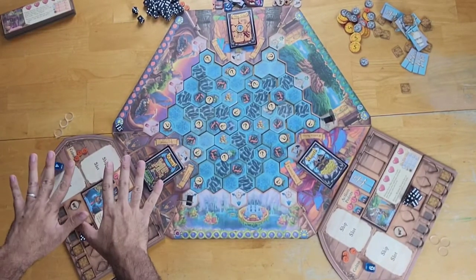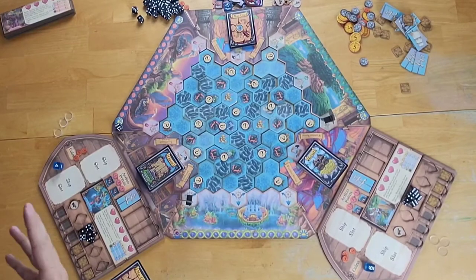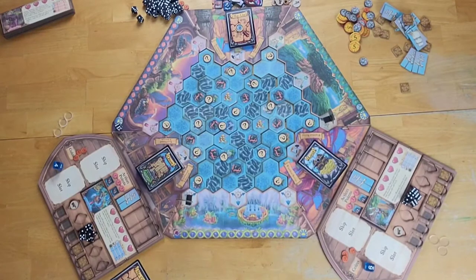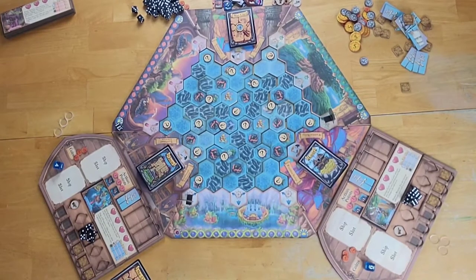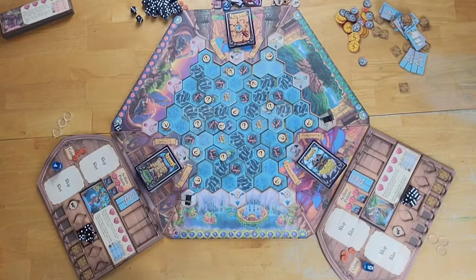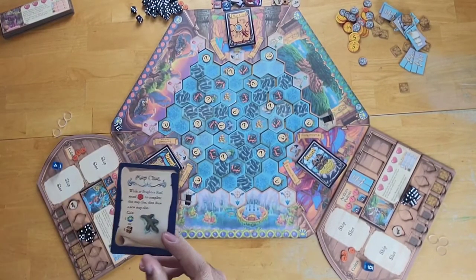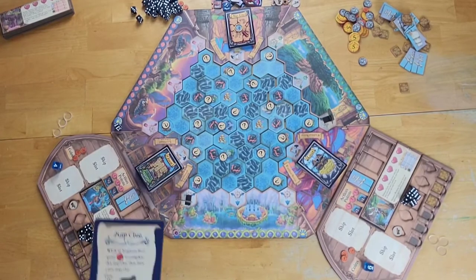We're ready to begin, starting with this player. On a player's turn, they have three action points to spend, and they have a few options which they can repeat as many times as they please. You can use an action point to move one space in the direction of your choice. You can use an action point to gather resources while on an island. A third option is to attack an enemy player who's on the same space as you. Also, many map clues require you to spend an action point in a particular location in order to fulfill them.